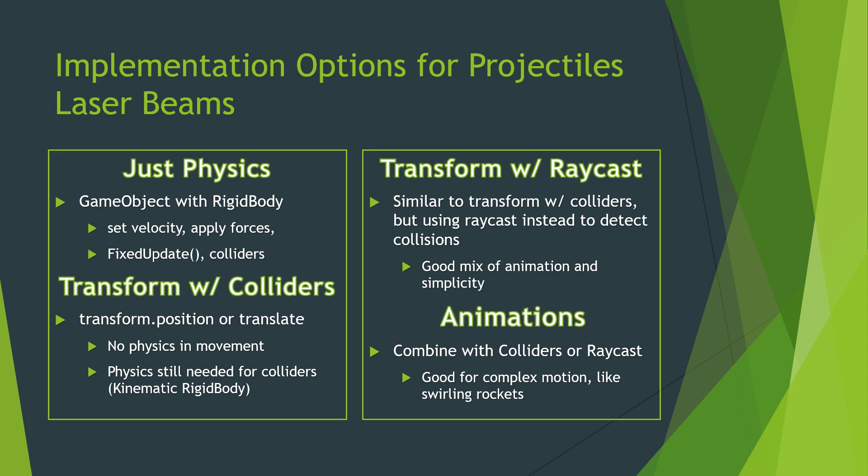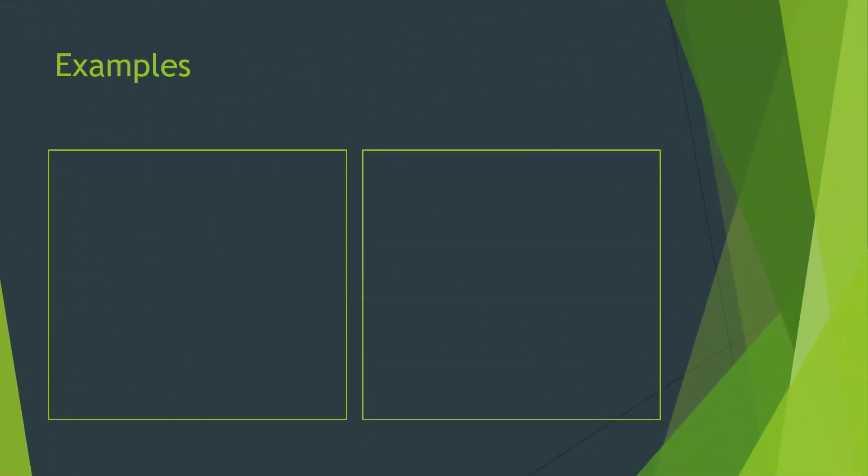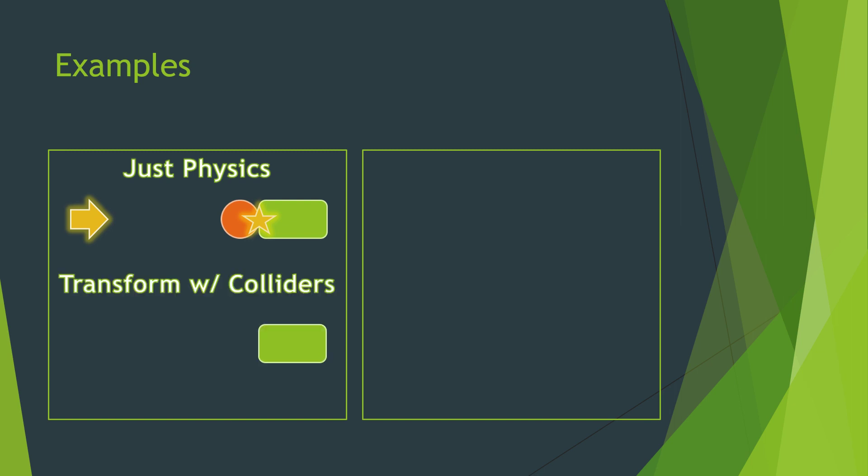And then lastly, you can do animations. Animations are good when you want to have a projectile with a unique pattern — some kind of complex motion. You can combine them with colliders or raycasts, and the motion might be like a rocket that swirls around as it's moving. With just physics, we have the collider, and a force is applied to the projectile, and it moves, and once a collision is detected, we can trigger some kind of script.